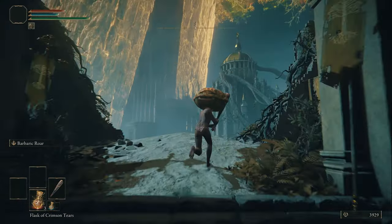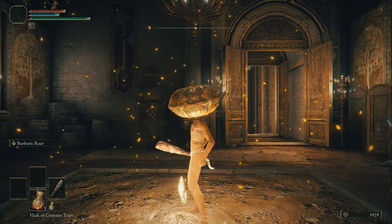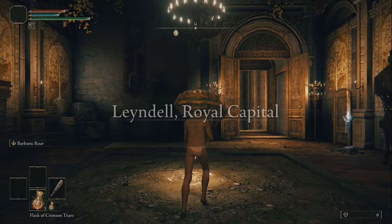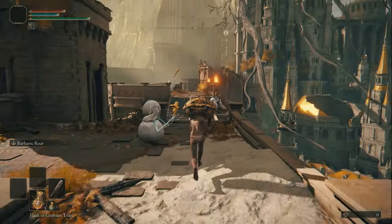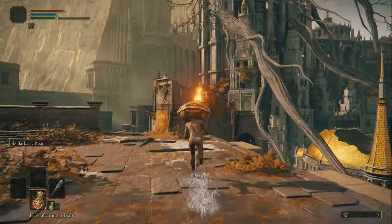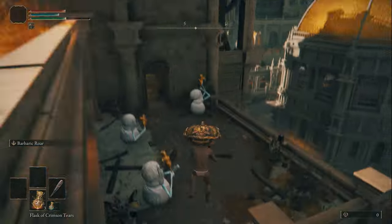Follow me as we take a right here and grab and rest at the Eastern Capital Rampart Site of Grace. Talk to Melina and exhaust the dialogue, then follow this route on foot. I did die a couple of times attempting this, but after figuring out the enemy dodging the fastest route is actually easy. Avoid the marshmallow heads and the disabled gargoyle, then jump over the first wall to the right and onto the rooftops.